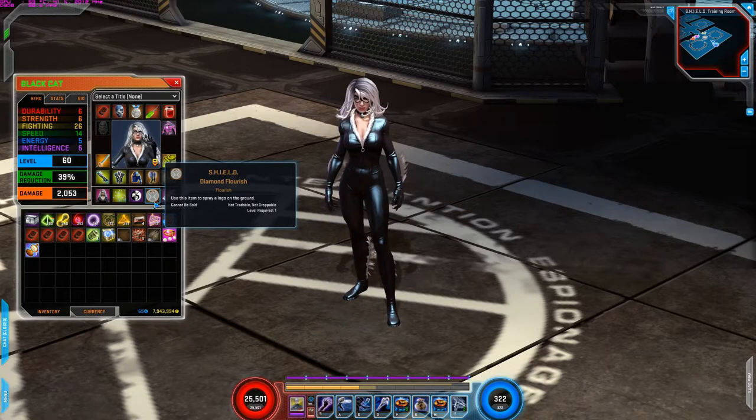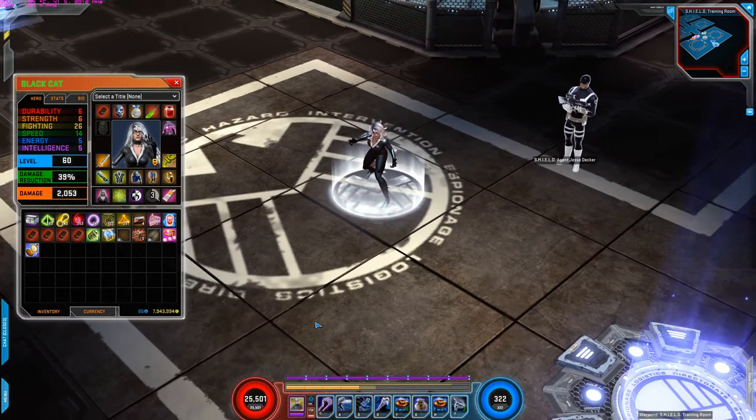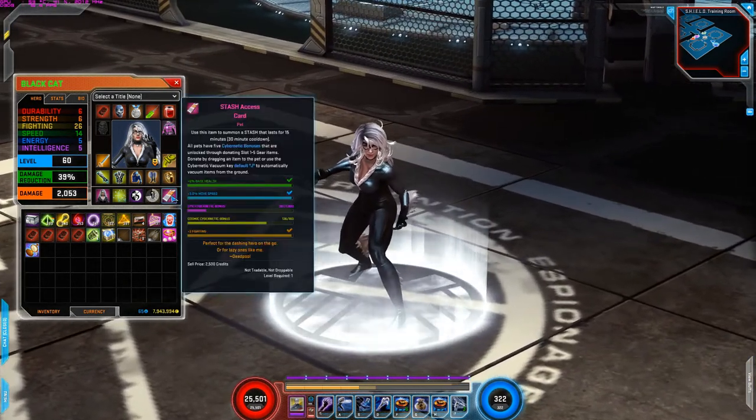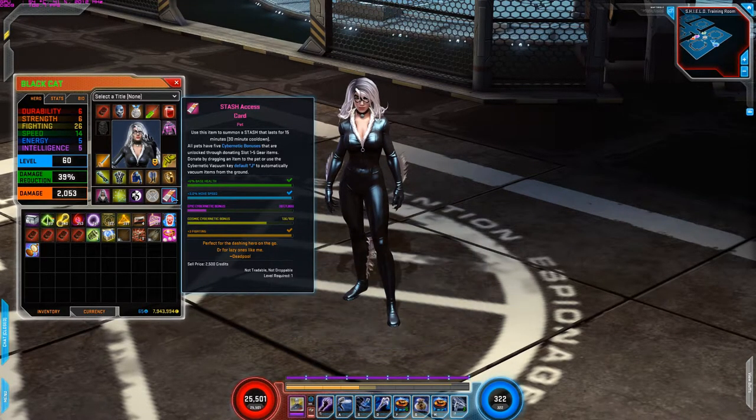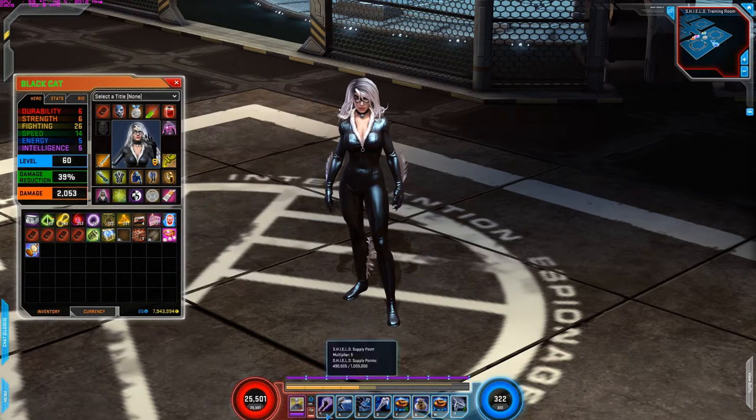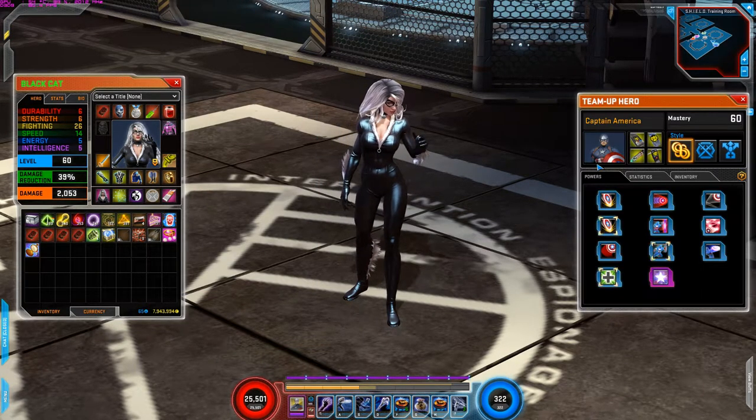For the Flourish, I'm using Shield. For the pet, I have base health increase at six percent, move speed is increased by three percent, and plus three fighting. And for team up, I'm using Civil War Captain America.